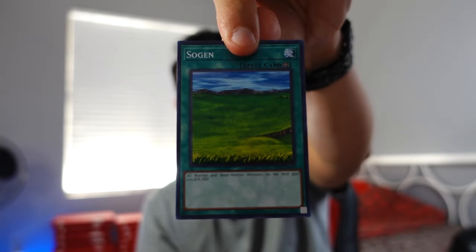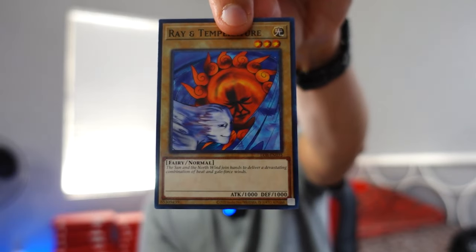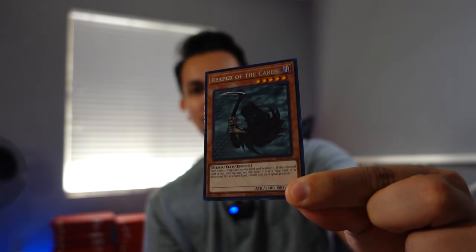Pack 2. We have Sojin, the Flame Manipulator, the Violet Crystal, Remove Trap, another Rain and Temperature, the Vile Germ, the Silver Fang, and another nostalgic card — Reaper of the Cods, a rare, number 71. That is 24 cents. The Darkfire Dragon is worth more than the Reaper of the Cards.